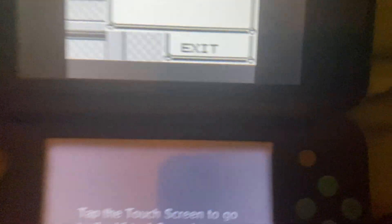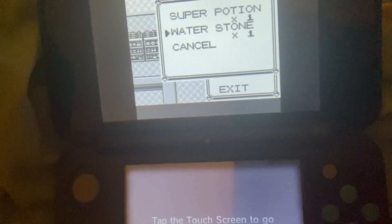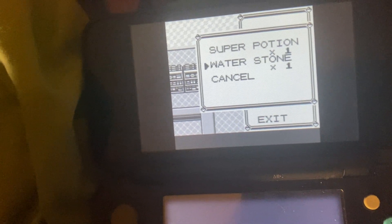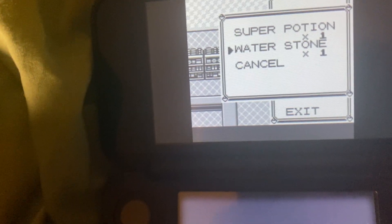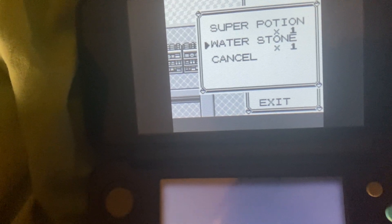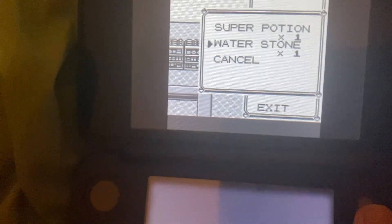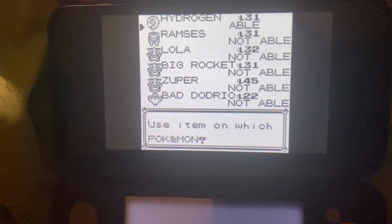I have been grinding off-screen to make sure that my Shellder, Hydrogen, knows Aurora Beam before evolving, as well as Clamp. I would have at least had to get it to level 23, but I got it up to level 30, where it knows Aurora Beam, and Aurora Beam is gonna be good because it will be Ice STAB when I do this.